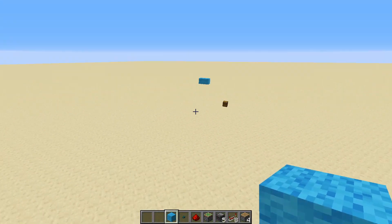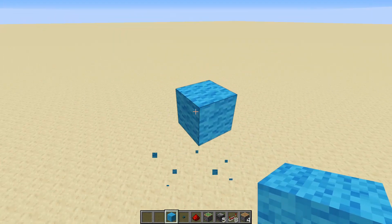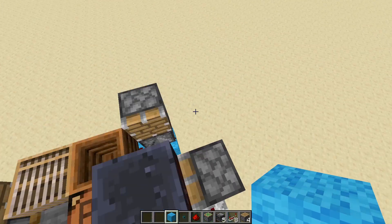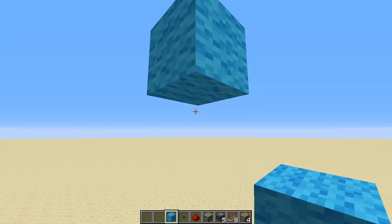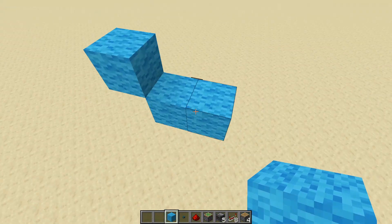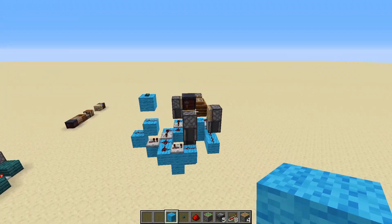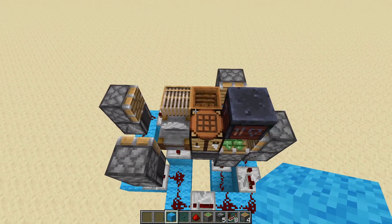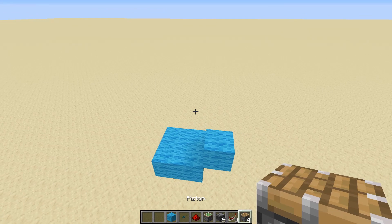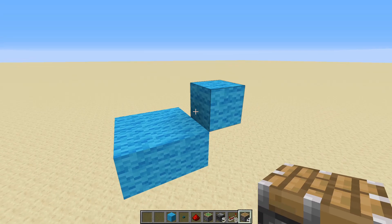I'm just going to build a template of these blocks because it will make placing the pistons a lot easier — you'll be able to place them exactly where they need to be instead of building from the bottom upwards. This block on the top here is the one we want to be swapping out all the time. To place our other blocks, go down two blocks, to the side two blocks, and then behind another two blocks, giving us this pattern with four blocks in the middle and one block on top.